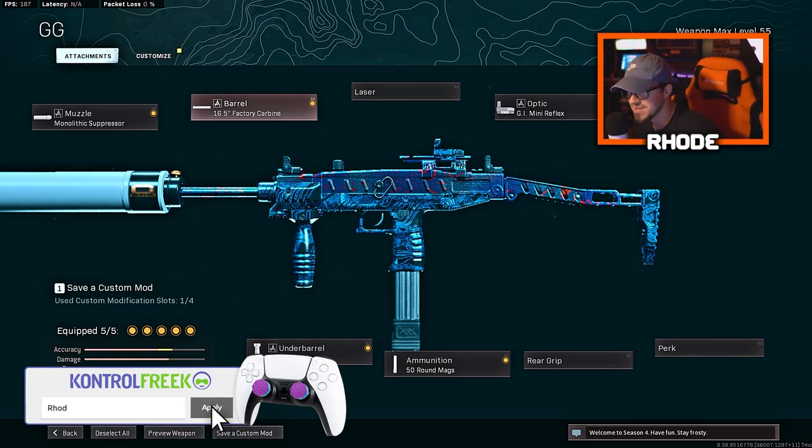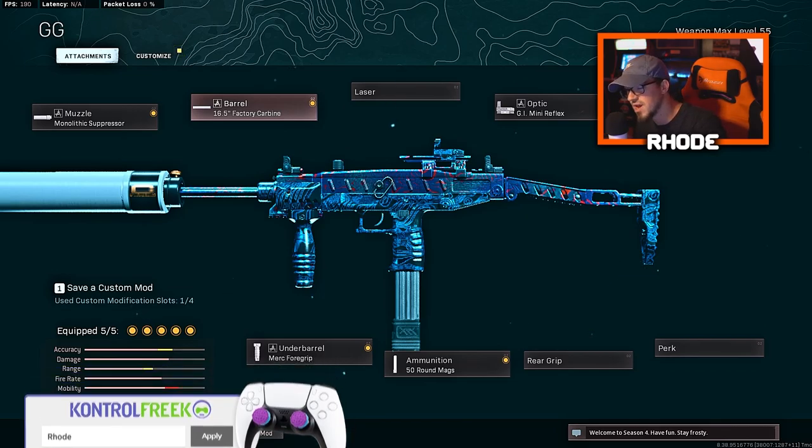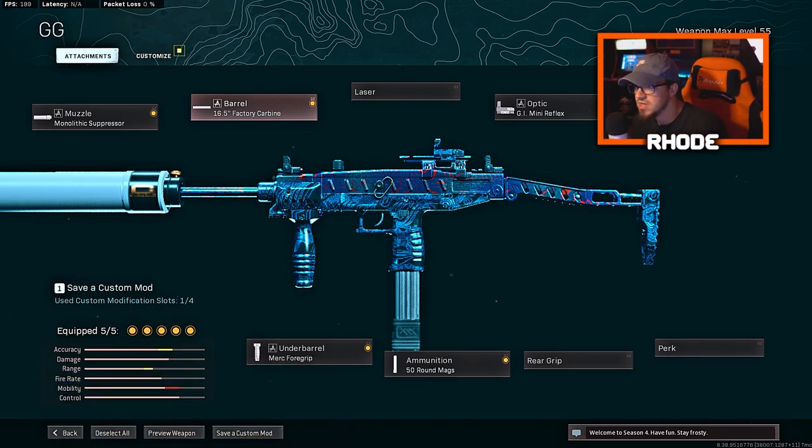YouTube, what it do — we are back with another one. Today we're taking a look at the buffed Uzi in the recent update 1.39, or Season 4 Reloaded, so let's take a look at this class setup.